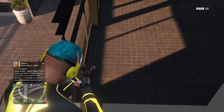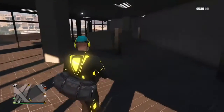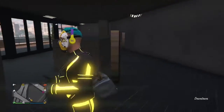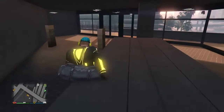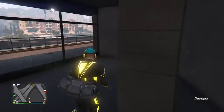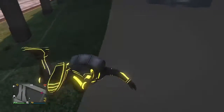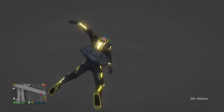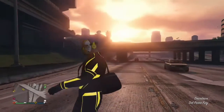You have to do it with a gun out, or you'll just fall straight through. Then you should fall in and can explore. It actually looks like Rockstar customized this interior — they put time into it and you can run through all of it. They haven't patched it yet, so go try it now. Be careful though — you can still fall through the map, but you just spawn on the motorway.